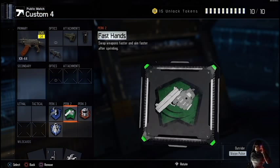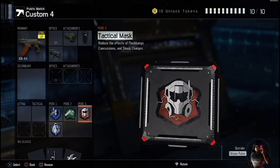Fast Hands has become a real crutch perk in this game — who doesn't want to bring their gun up fast? And Tac Mask, because the stun grenades in this game are very powerful, very very powerful.